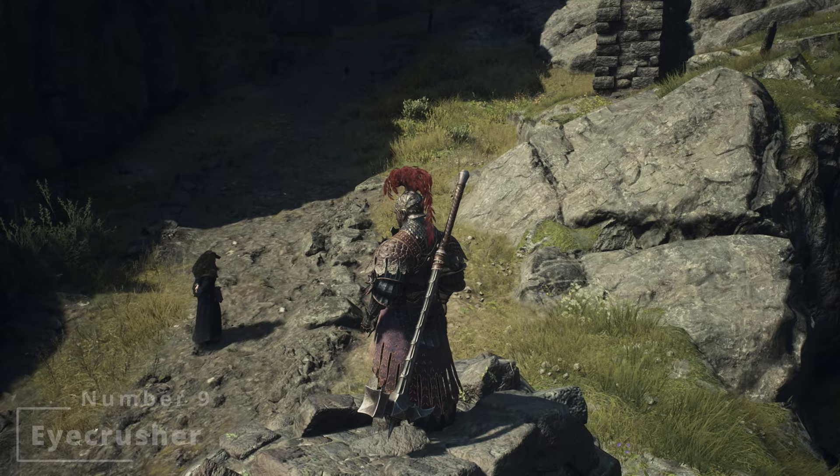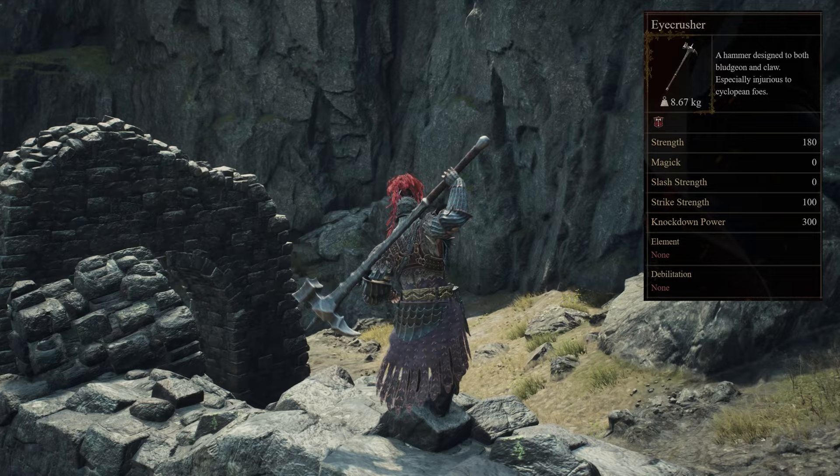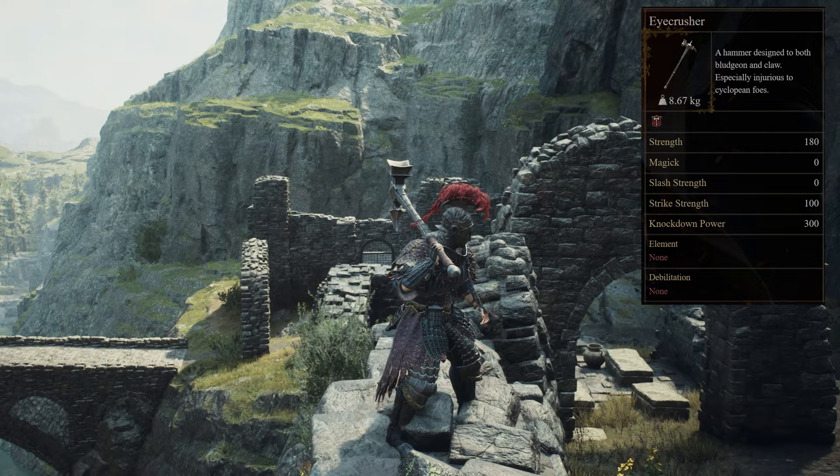Next up in ninth place is the hammer designed to both bludgeon and claw, especially effective against Cyclopean foes — the aptly named Eye Crusher. The Eye Crusher Great Hammer can be obtained through exploration and awaits those worthy arisen adventuring into Dead End Curve, nestled close to the ogre that rests within. If you're looking for an easier route, you can also purchase it from Celeste Smithy in the Checkpoint Rest Town.